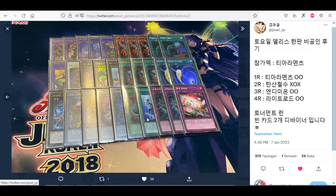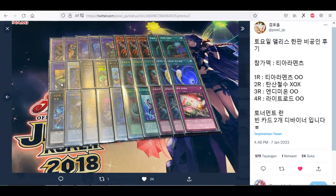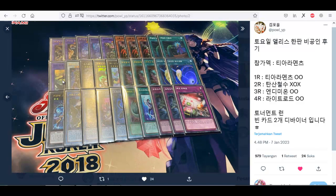Let's see the side deck. He plays Alternate, so it means he plays Diviner, right? No — he doesn't play it. So why does he play this card? That's weird. Or am I missing something? Okay, so this is great because he plays Synthesis and he doesn't play Diviner or Ultimate Slayer.